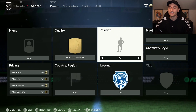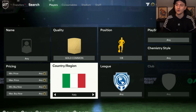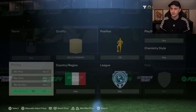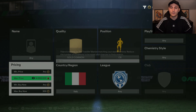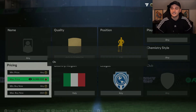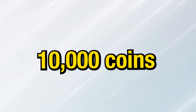What you need to do first is come up with a sniping filter — basically setting up a load of different filters on the transfer market to buy players cheaper. A good example would be gold common centre back Italian. As you can see, these centre back Italians are currently selling for around 500 coins, with the minimum being around 400 coins. I know for a fact they'll pop up at 350 coins, so I just need to sit here and snipe as many cards as possible. This would get me up to around 10,000 coins.